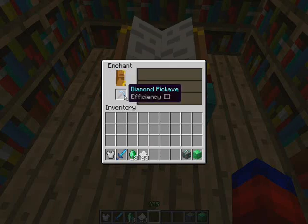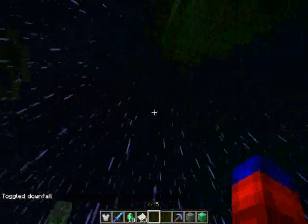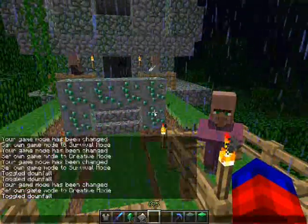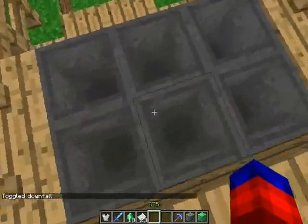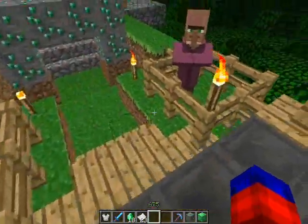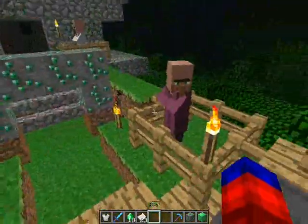Now I'm not going to enchant my iron chestplate — I'll find out why in a minute. Also, if I toggle down-fall, these cauldrons will fill up. They will spawn water inside of them; they will fill up the cauldrons when it's raining, and I believe it's after one fog cycle. I'm not going to sit here and record the whole thing because that would be kind of boring.